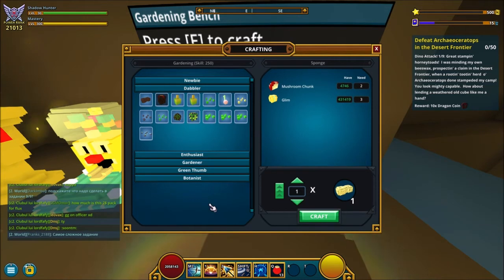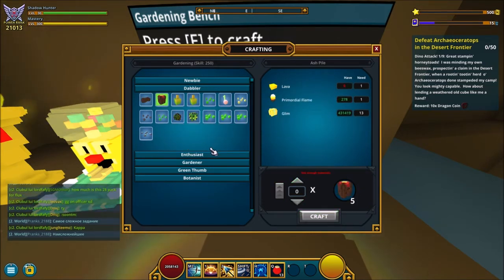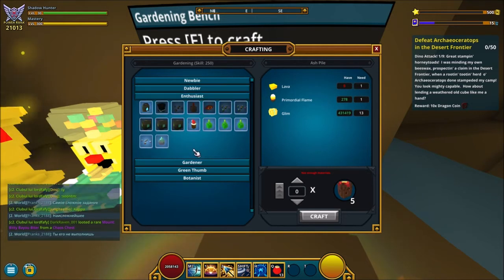Now you're in the Dappler tier. Here you want to make 40 lava sponges and 10 ash piles. That should take you all the way from 50 to 100.